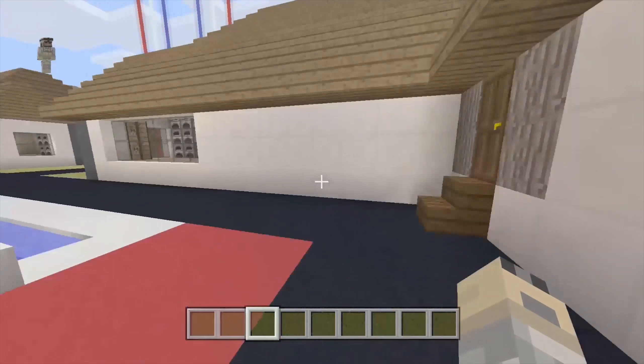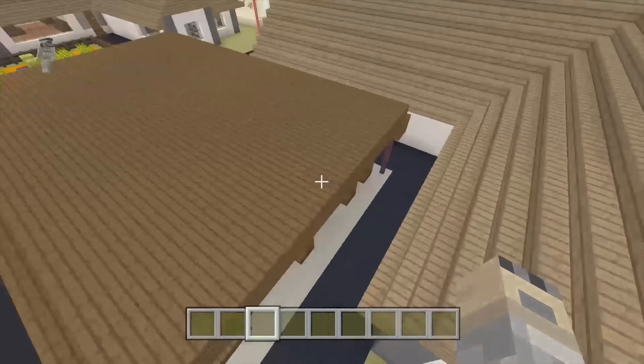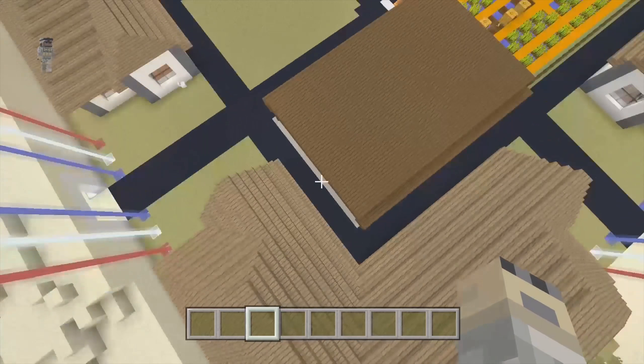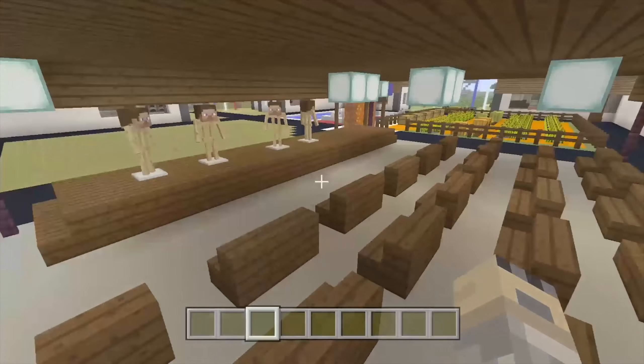Same as last time, there's space down below, and each house is the same like last time. But instead of the road being stone, it is black concrete to bring out the texture of modernness.